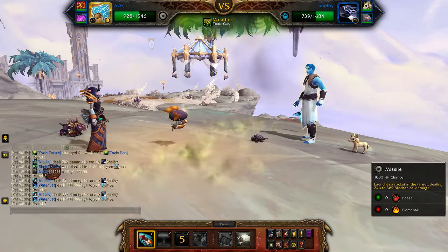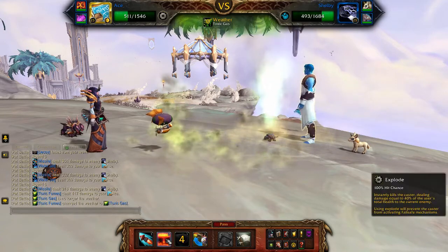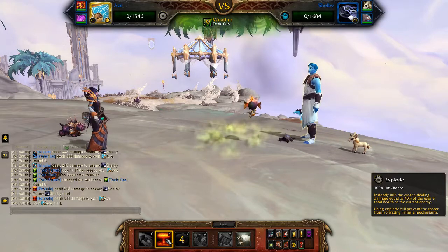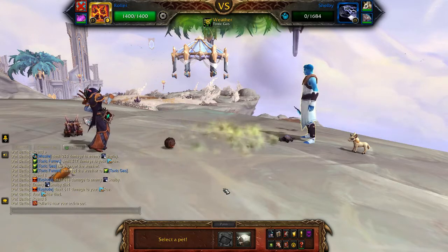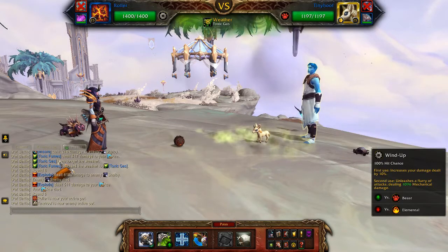You're basically looking for the enemy pet's health to drop below about 600. Once we're now under 600, we'll use Explode. Then bring in your Iron Starlet and we'll be using the Doom Strategy.